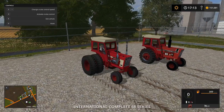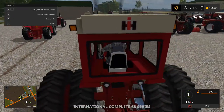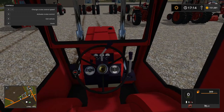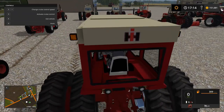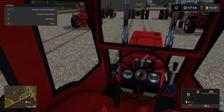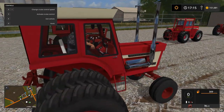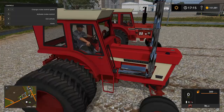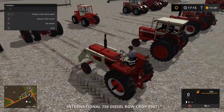Next up, the 1568 with twin stacks and a lot of chrome — nicely done. Seems like we might be missing some levers in the cab, like hydraulic levers, but overall nice. The front window is actually kind of set in squarely, which is a distinctive look.